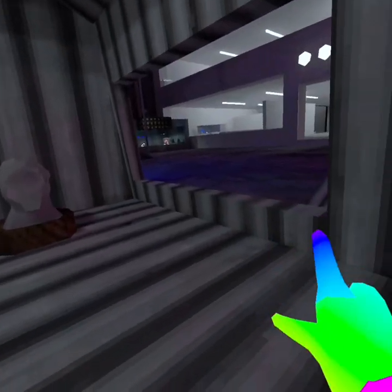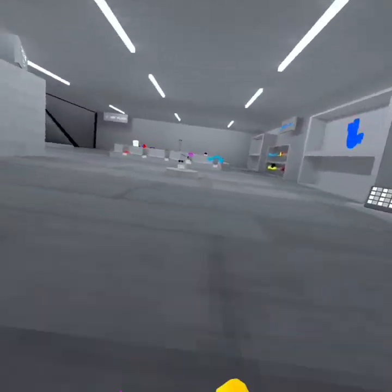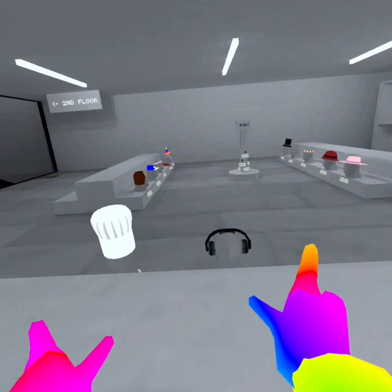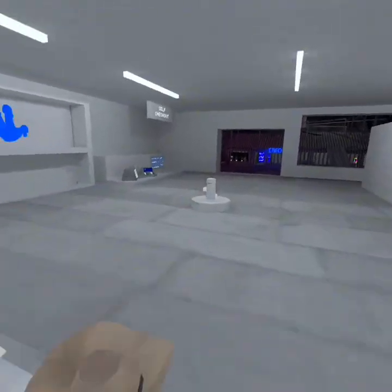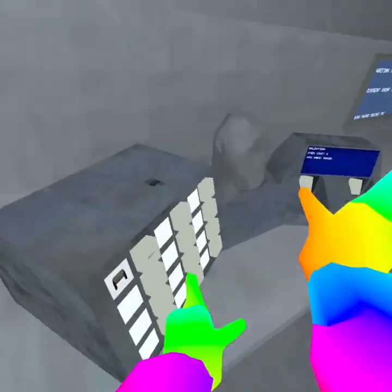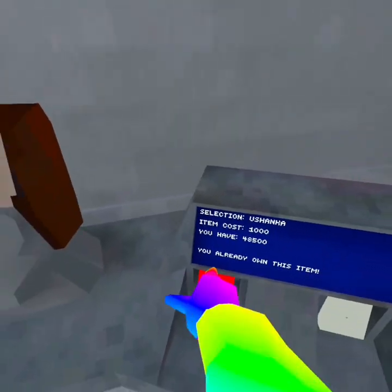This is how I look — see, I'm a cosmetic monkey. The cosmetics do work, it's just being buggy for some reason. Come over here, use this. Select — I already own this item.